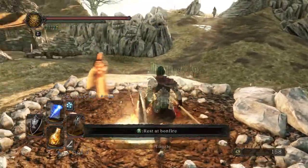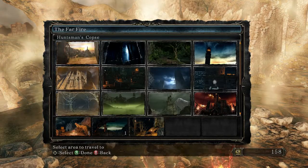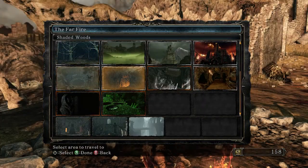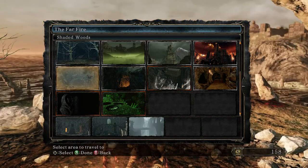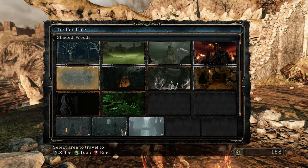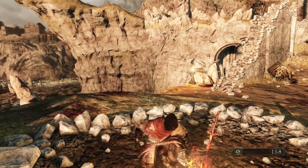My casting speed is very slow because I'm not using a mage set — I'm using the Alva Armour for a little bit of defence. Did you want to get the Black Hood? Straid's? Yeah, I've got Straid's but I'm not wearing it. I'm wearing the Forlorn Armour just because it's new. I'm just wearing it, not because it's optimal, but because it's new. That's the only reason.